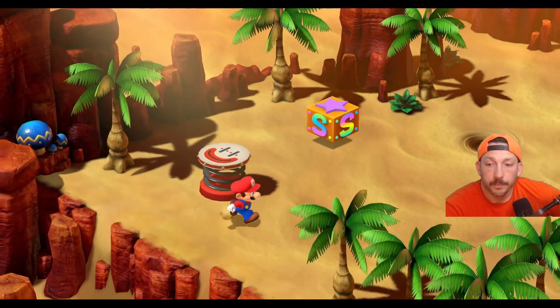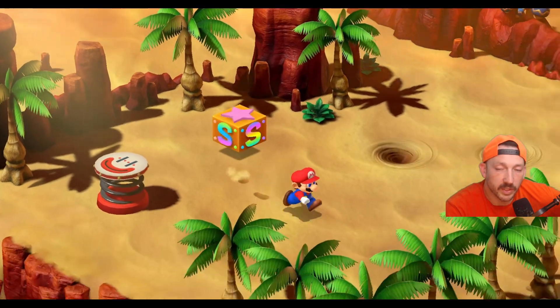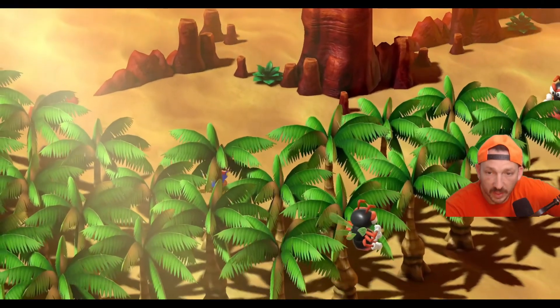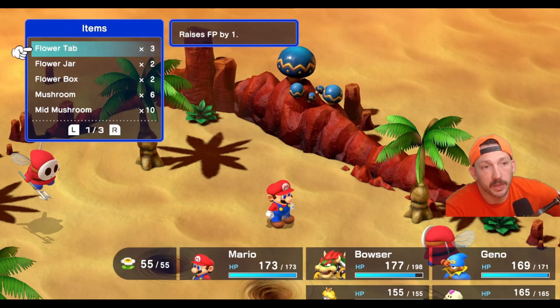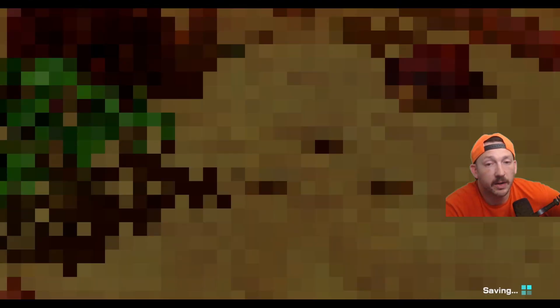We drop down. This sandy area gets us to the entrance of Monstro Town — we're at about 12 hours and 40 minutes, though this part of the game got a little jumbled as we were frustrated finding those two secrets. We can use these little warp points to go through different areas and battle these shy guys. This is where the majority of my leveling went.